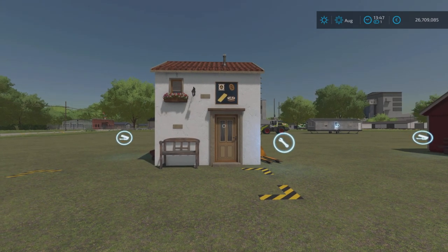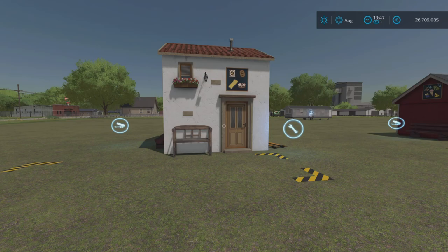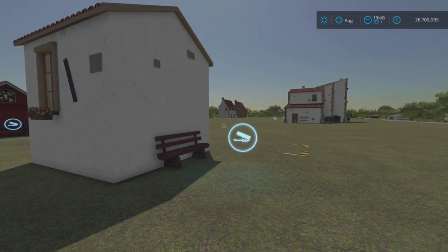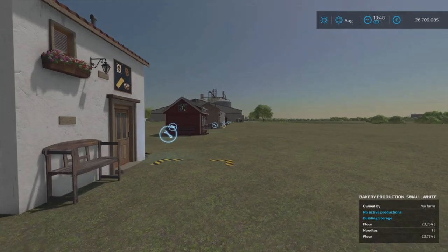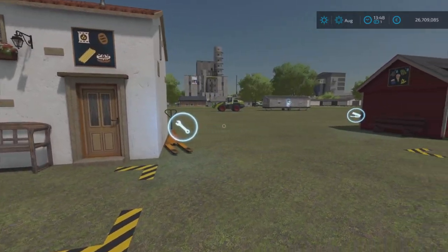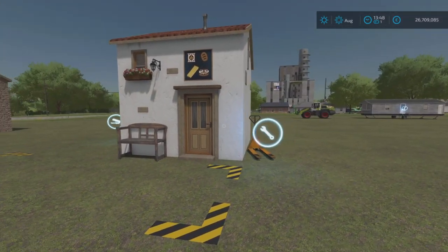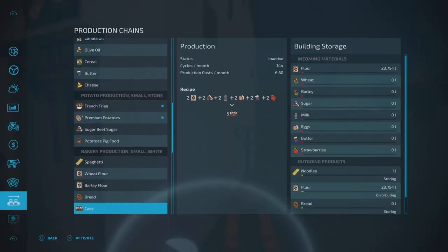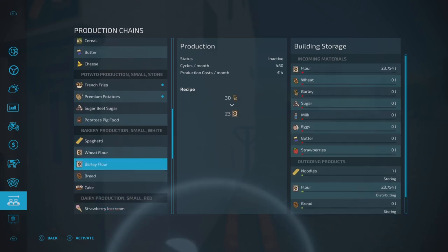Now this is the bakery and this is something important to note — it does say it on the mod hub description but I didn't really notice until it was too late. Again, very cool, nicely detailed stone building. Come up to the spanner and we're on the bakery straight away. With the bakery you can produce spaghetti — that's changed from noodles to spaghetti in this part of the mod.